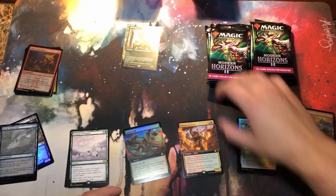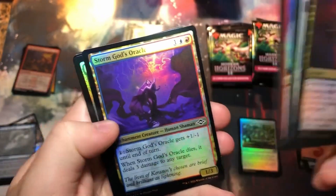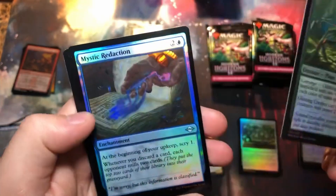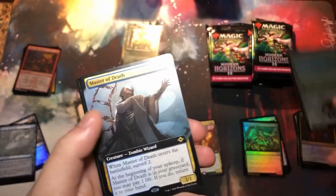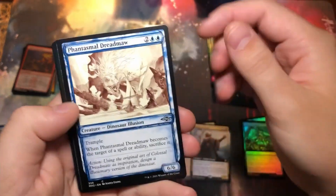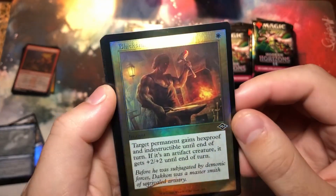Nothing really spicy yet — I'm actually a little surprised by that. But hey, don't be too picky. All it needs is that one card and you're gonna go from nothing to something. That's a beautiful swamp right there. I just realized these are foil etching too — a foil land that's actually worth something, that's the day. And we got the Blacksmith's Skill.